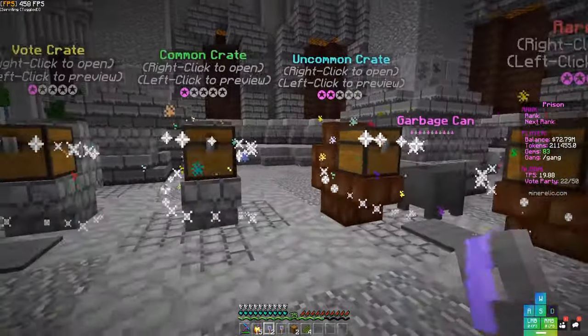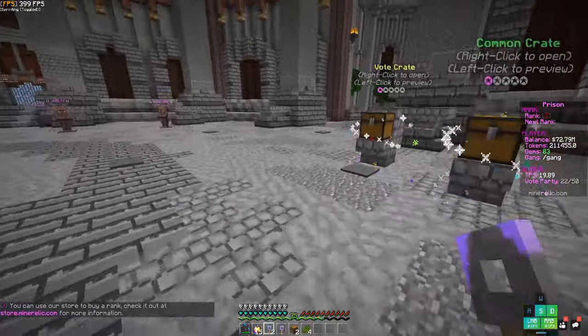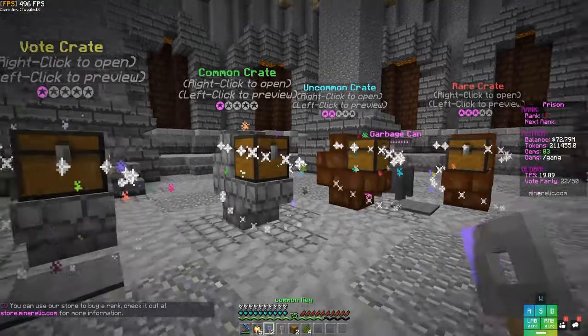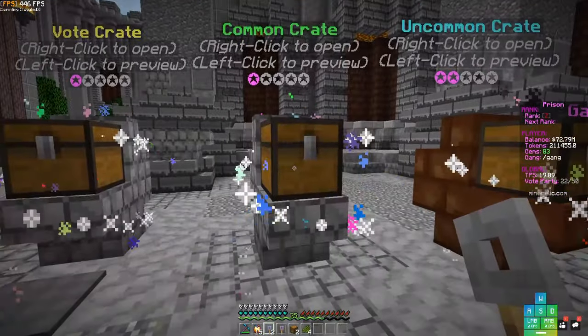I have two common crates and one rare crate. You can get these crates from the store, or you can mine and find crates. What I did was just mine — it's pretty easy, especially if you get to warp city.